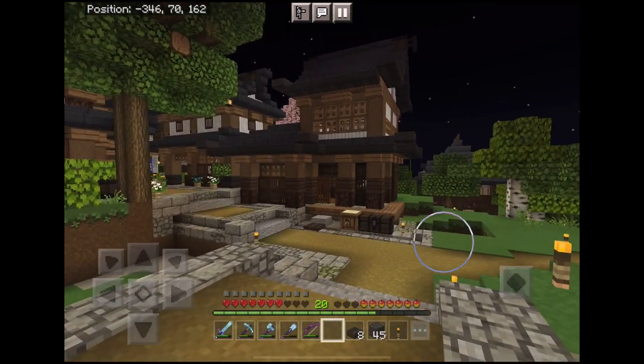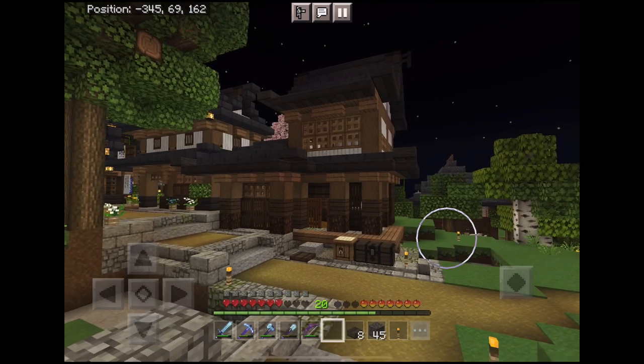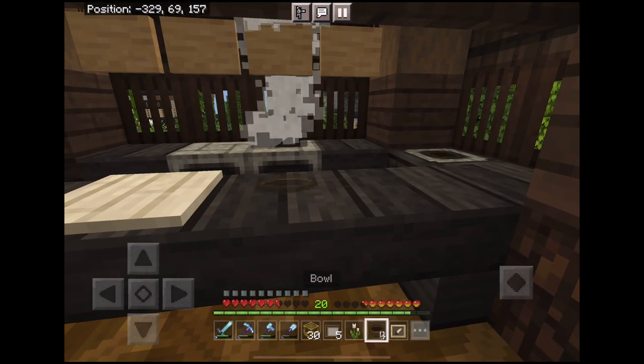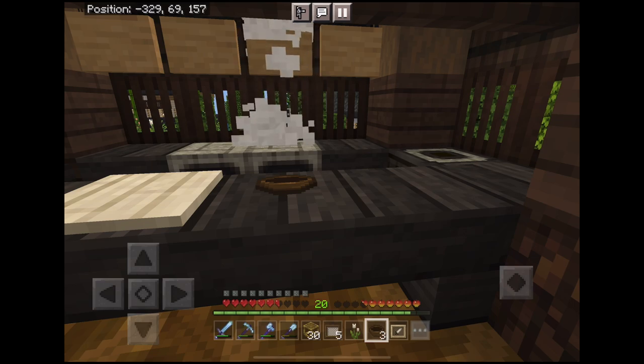I went on to fully complete the build, but when I stepped back from it, I didn't like how tall the upper floor was. I went ahead and started decorating the first floor though, adding a pressure plate for a cutting board and some bowls ready for some noodles. I don't know about you, but this is making me hungry for some noodles and broth.